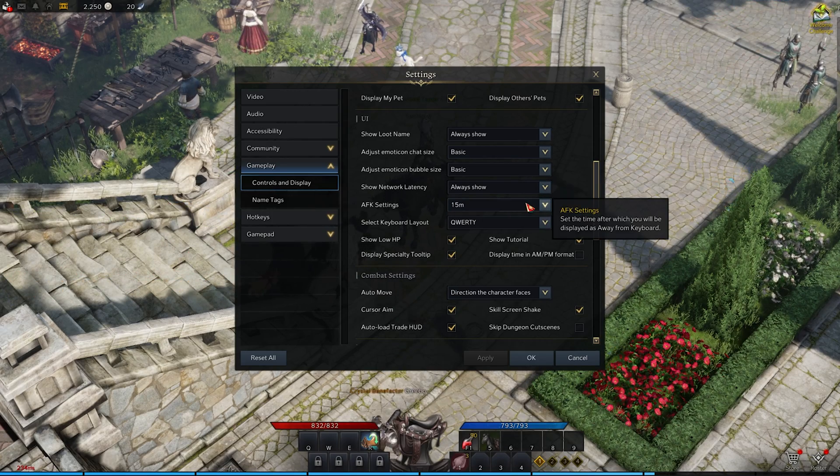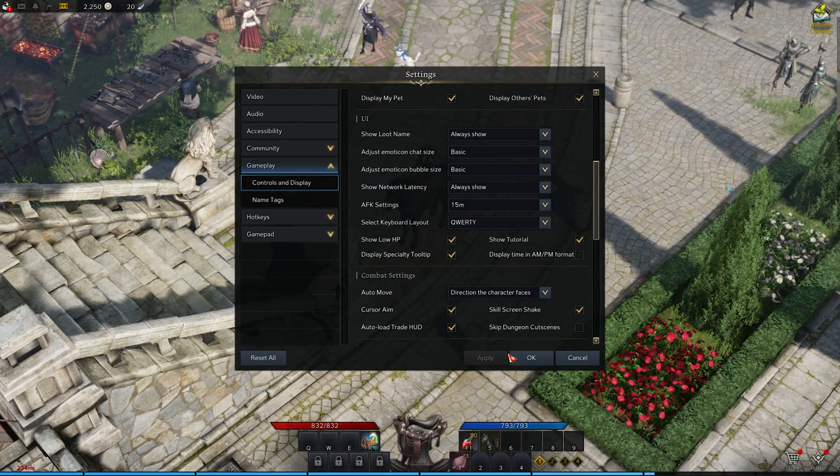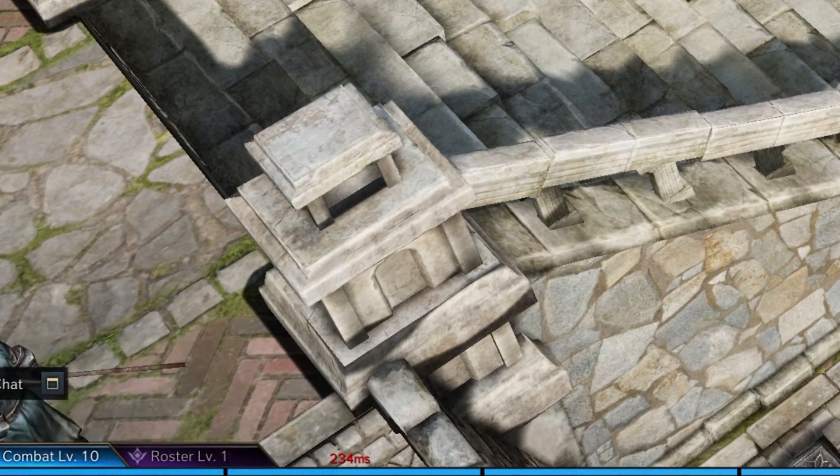When setting this option to Always Show, you can preview the ping or latency to the server you are playing on. By default, it will show up at the bottom left of your screen.